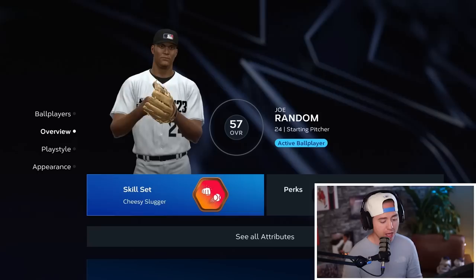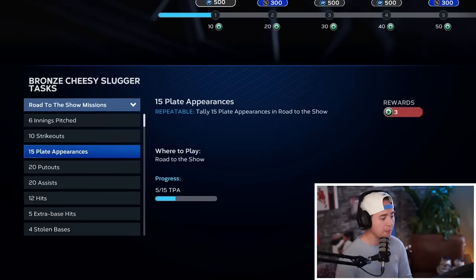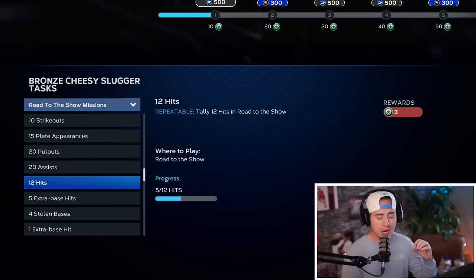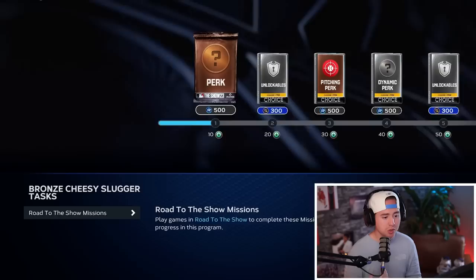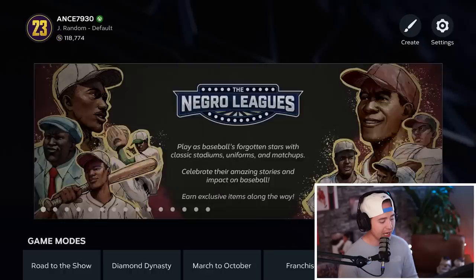If I press 'See All Ball Players' I've got quite a few going on. We have another Joe Random here who is a starting pitcher and first baseman. I'll load him up and look at his archetype — we'll go to the task rewards. In Road of the Show missions everything is doubled: not only can I get innings pitched and strikeout progress, I'm also getting plate appearances, putouts, and assists. I'm getting 12 hits and 5 extra base hits to progress, and two bonus 10-point missions. With the additional missions we have with our two-way players we're going to work through this a lot quicker. There are 12 unique paths for our two-way players.